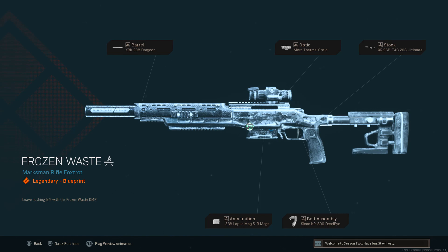For a quick look at the attachments — first up for the Frozen Waste, we do have the barrel there as the XRK208 Dragoon. The optic there is the Merc Thermal. We also have the stock there as the XRK SPTAC-2RA Ultimate, the bolt assembly as the Sloan KR-800 Deadeye, and then the ammunition as the .388 Looper Mag 5-round mag.